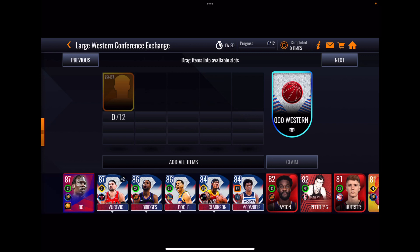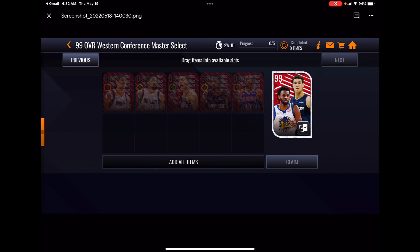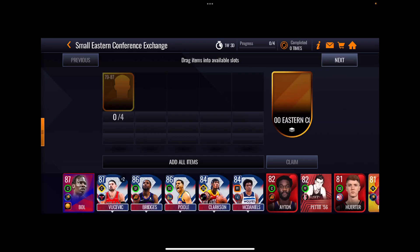Here is how to get the 93s you need to get the 99s. You use six 90-rated cards to get a select of the 93s, and then you need five specific 93s to claim either Wiggins or Powell. This set is repeatable. The same structure applies on the Eastern Conference side.